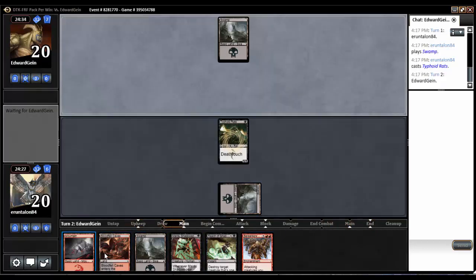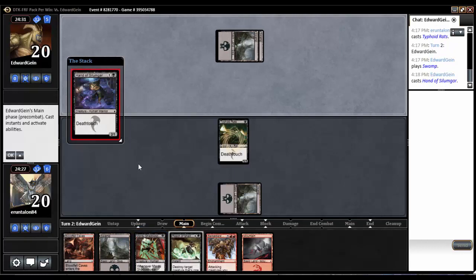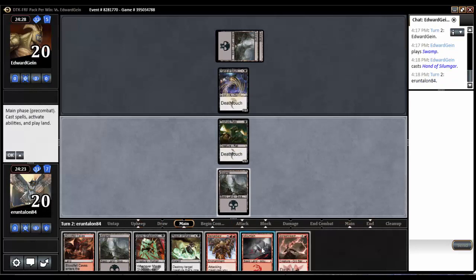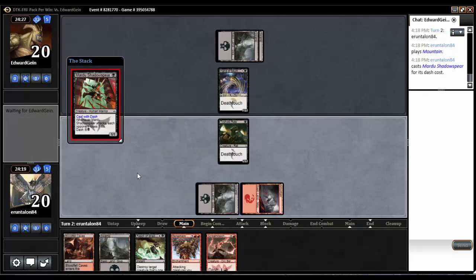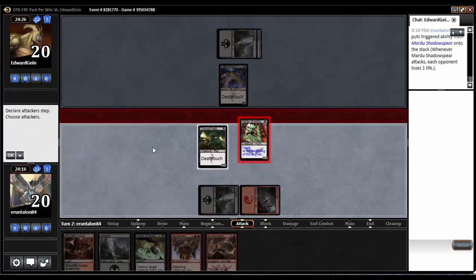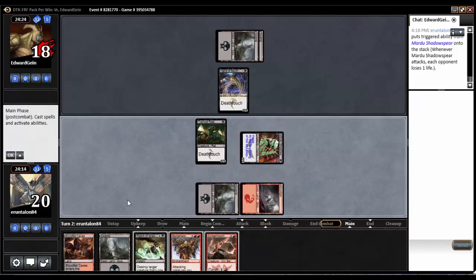Berserker's Rage is going to take a while to come out, unfortunately. Hand of Silamgar — sure thing. Let's see if he wants to trade that hand with the Shadow Spear. I'd be pretty okay with that. He does not. Makes sense.